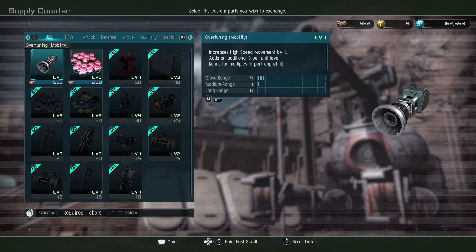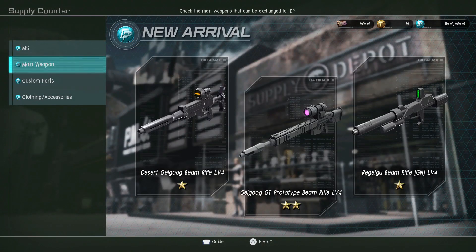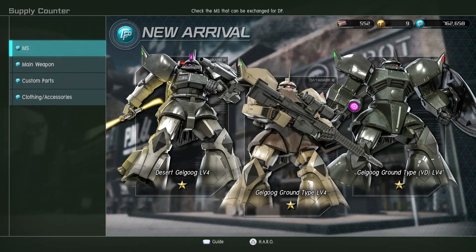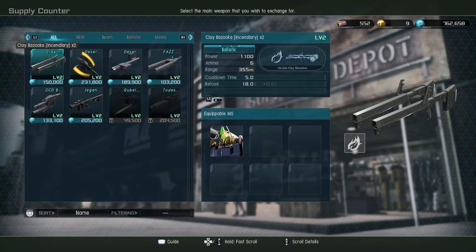Same weapons, new custom art. I gotta save just on the off chance that I somehow get 700 recycle tickets before this ends so I can get a Dag Doga. Based on the shop, we're getting a Desert Gelgoog and a Rugulu — oh, and probably a Ground Type. Let's see: Desert Gelgoog Ground Type and Gelgoog VD.